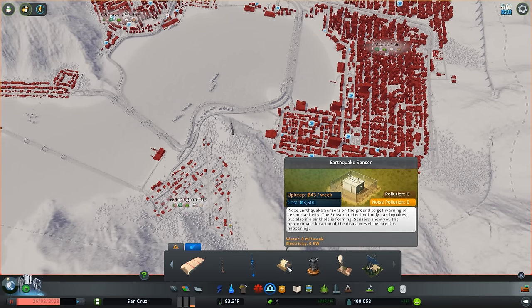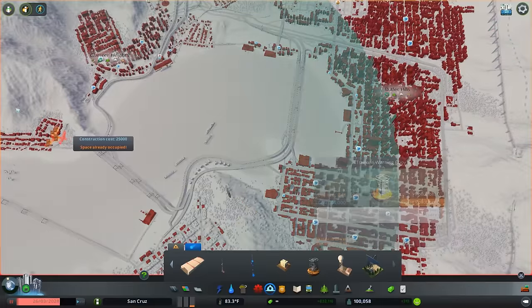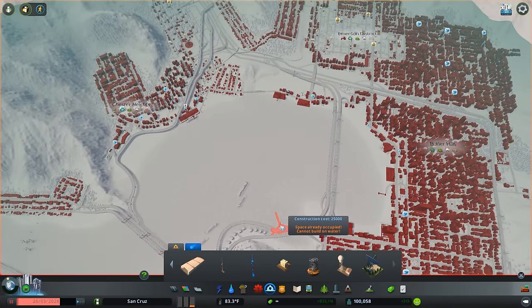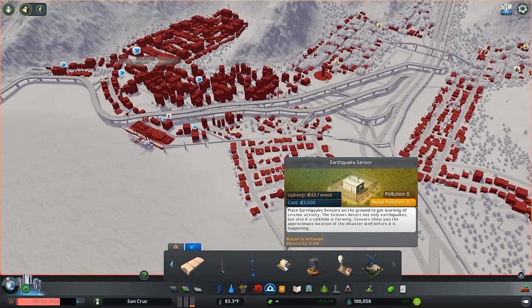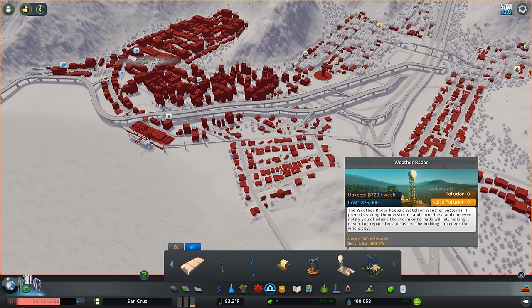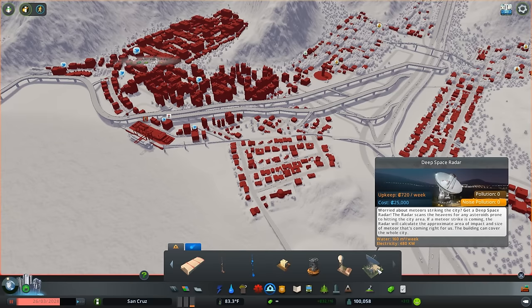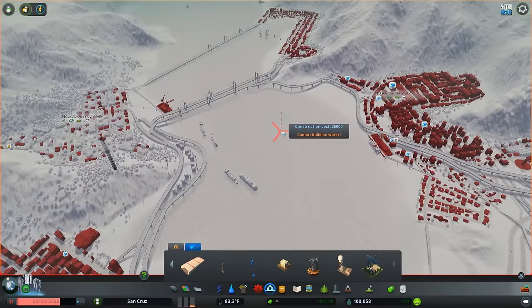The next few buildings are mostly warnings and sensors. As I said before, the earlier you know a disaster is going to hit, the better — that way you can hit that evacuate all button faster and more people will know they have to get to the emergency shelter. An earthquake sensor gives you a warning that seismic activity is occurring below the ground so you can start getting people into the emergency shelter. We've also got a tsunami warning buoy, a weather radar to watch out for storms and tornadoes, and a deep space radar — because those meteors are pretty impactful. Whether a meteor lands in the heart of your city or out in the ocean, that meteor could cause a tsunami, so this kind of helps you avoid two disasters at once.